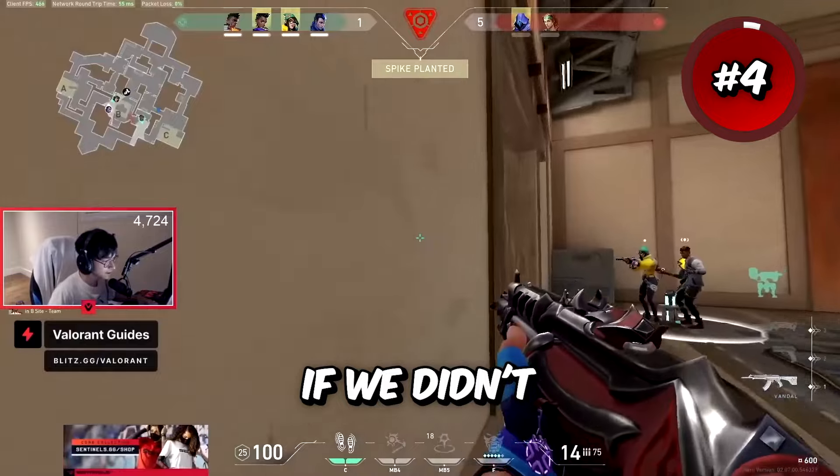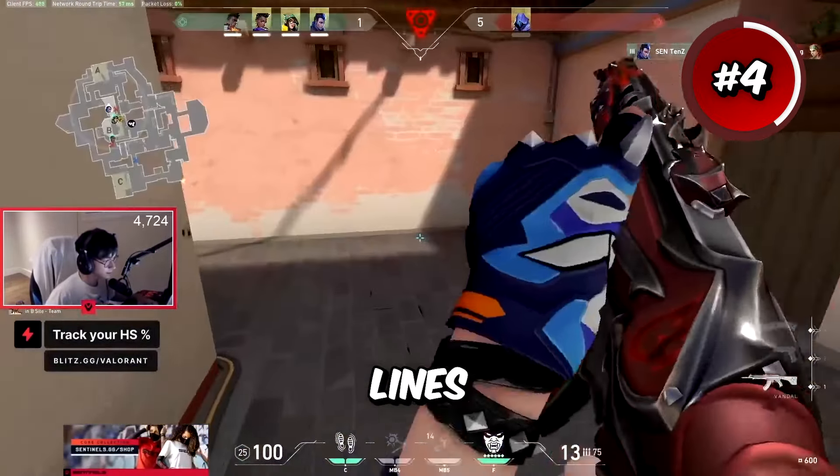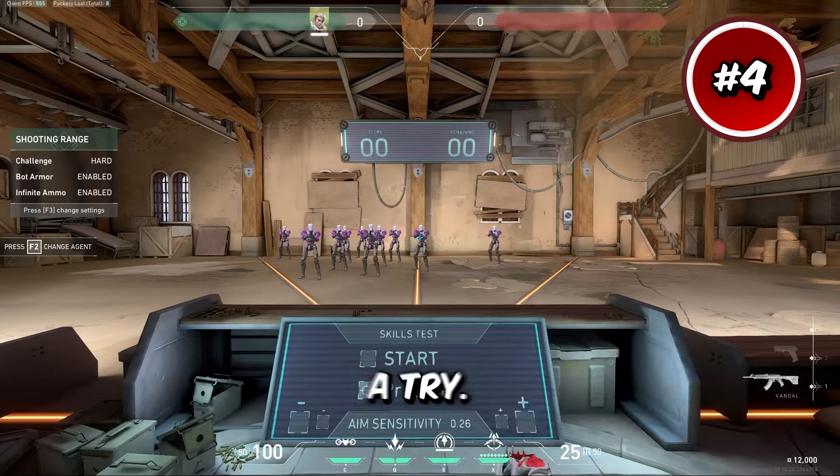It wouldn't be a crosshair video if we didn't talk about the go-to Valorant Tens. He uses a 1-4-2-2 inner lines crosshair with outlines and outer lines off in the color teal. Tens has some of the best aim in Valorant, so you should definitely give this one a try.